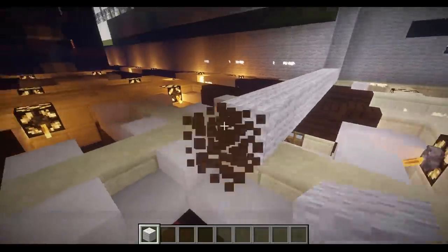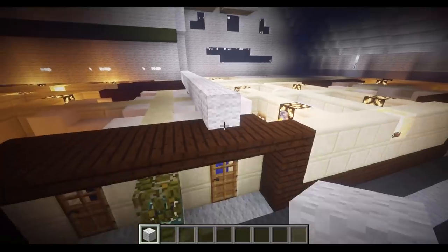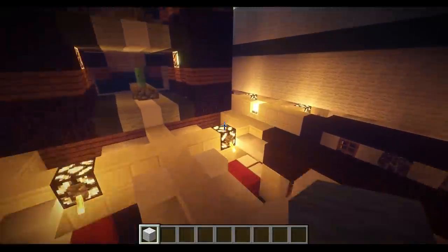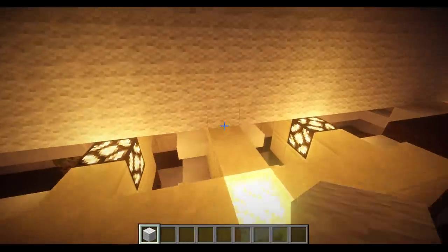I'm going to go ahead and go to the middle of the ship, right about there. Actually, I'm going to fill in the floor all in one go. The reason I'm filling this in is because I'm going to be able to choose the colors I want for the floor in just one WorldEdit command.